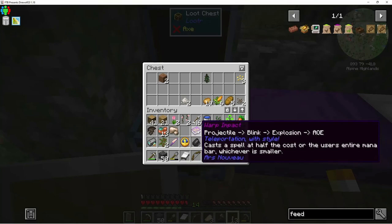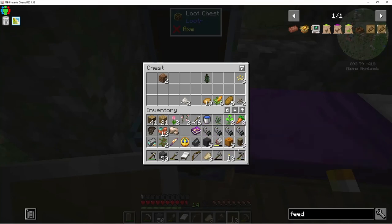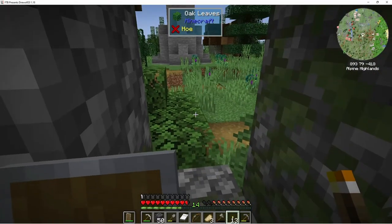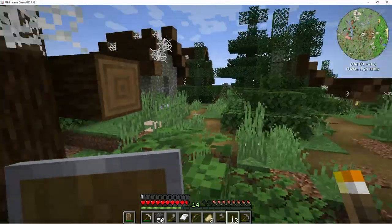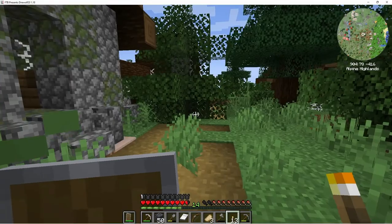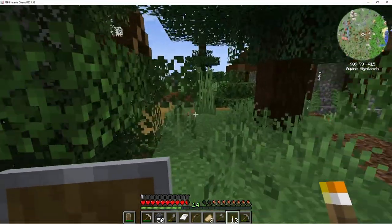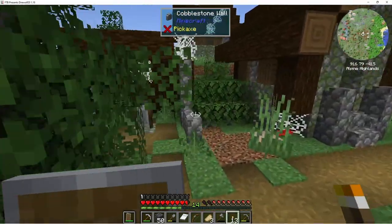Warp impact — cast this spell at half the boss or the user's entire mana bar, whichever is smaller. Wow — blink blink explosion AOE! That sounds pretty crazy. Let's have another look — maybe we'll get lucky and find a chest that has bamboo in it. We'll get bamboozled!